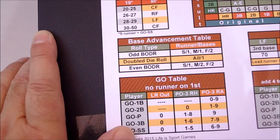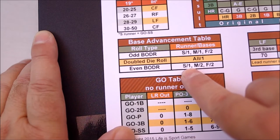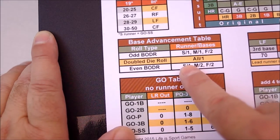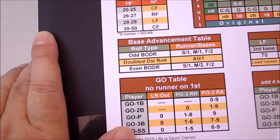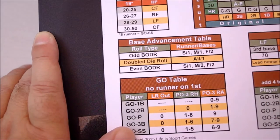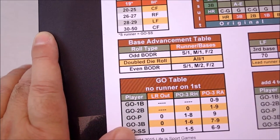That doesn't necessarily mean bases for advancement. The one stands for if a player has a one, he can take the same number of bases as the hit type. So a slow runner could take one base on a single and two bases on a double. However, the medium and fast runners have two, which symbolizes that they can take one more base than the hit type. In this case it's a double, so the standard hit allotment is two, the same number of bases as the double, and then he can take an additional base, which means he has a chance to score from first.